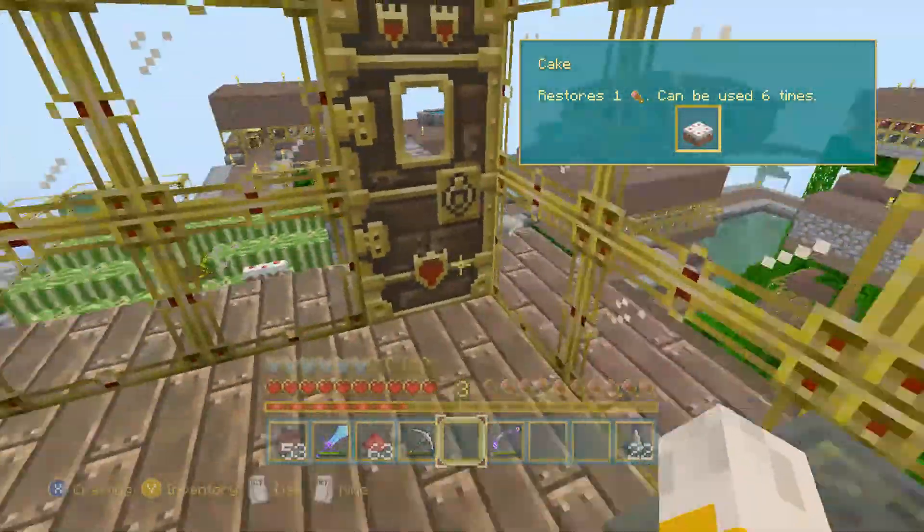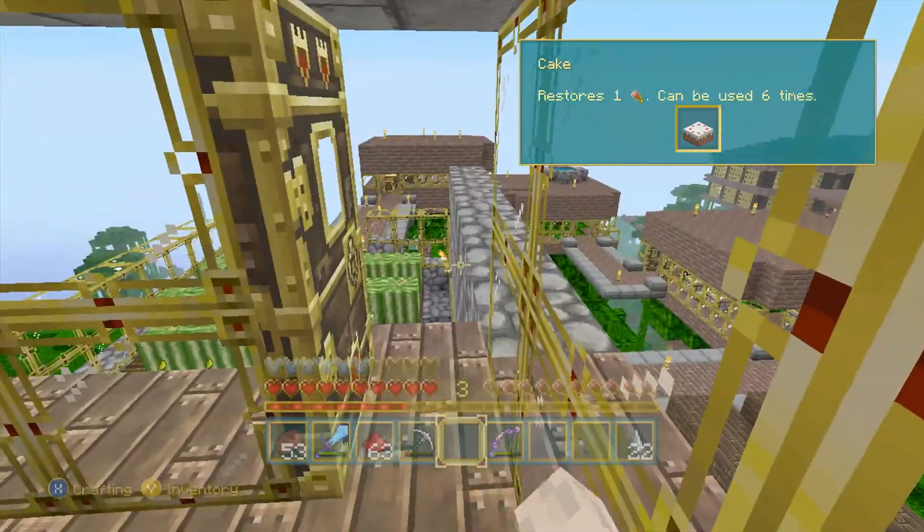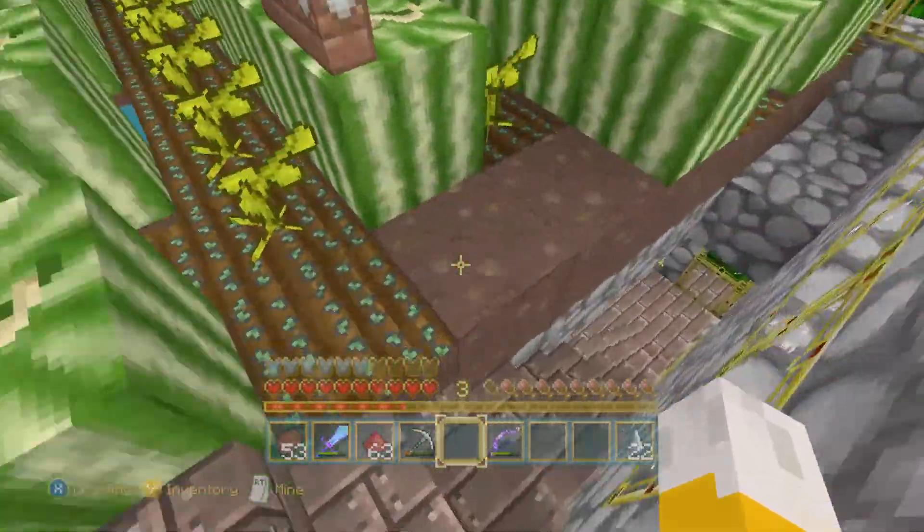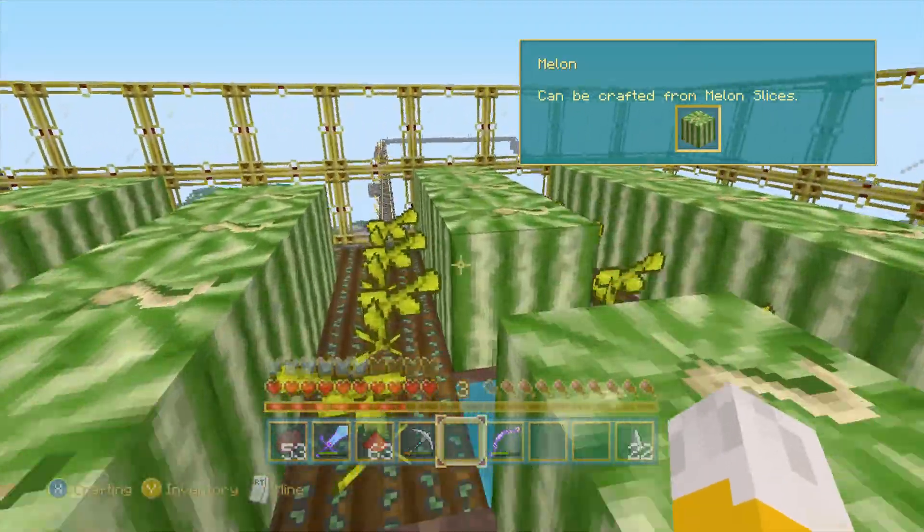Right here is just my little anvil in a random room — it works. Right here's my pumpkin patch, well, watermelon patch. And there's cake.